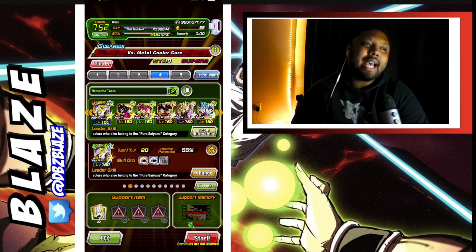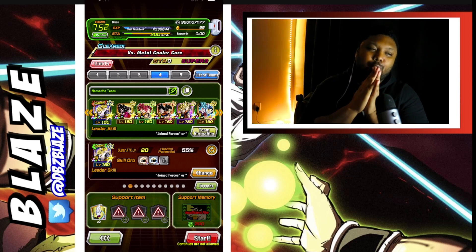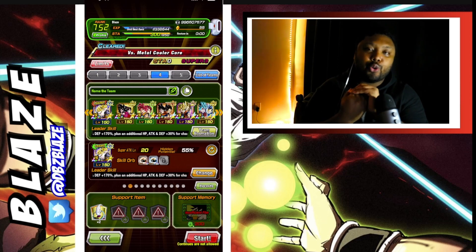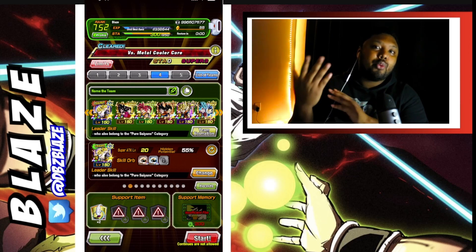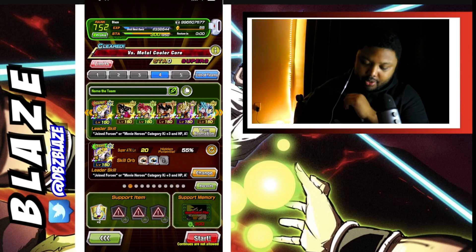We are back — now it's time for the ultimate boss, the Metal Cooler Core. This one is going to be pretty difficult. The change I made is I brought the LR Goku and Vegeta from the Tournament of Power. The reason why is that in the first phase against the Metal Cooler Army, we are able to debuff them. We're going to pray that this works out.